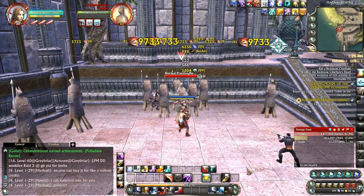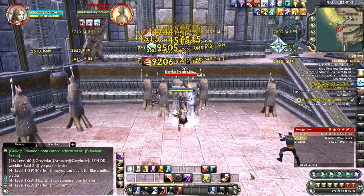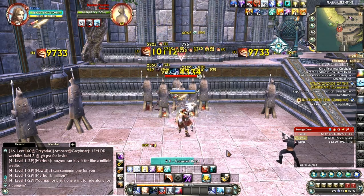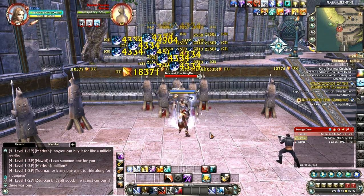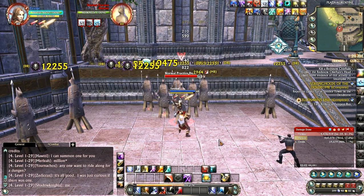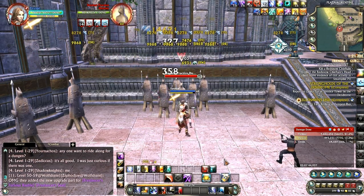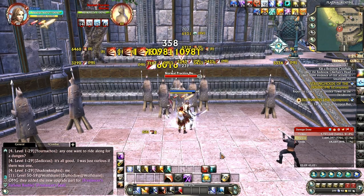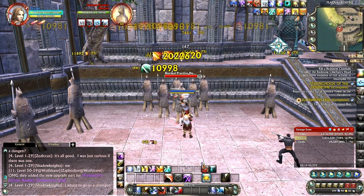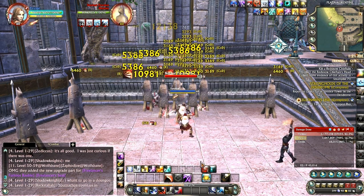It looks like DPS has tapered off a little bit to about 35,000–36,000 over the two minutes I've been running this. Keep Cornered Beast on cooldown as well when you can. That's about it — have fun doing AOE in dungeons, blowing people away with high DPS and blowing up their meters. Thanks for watching, guys.